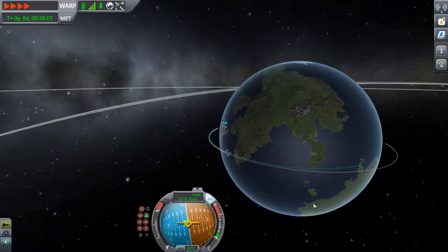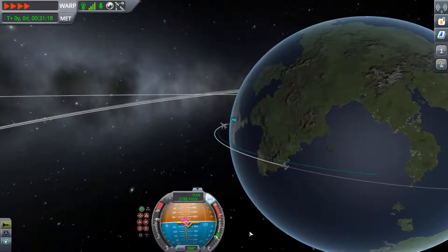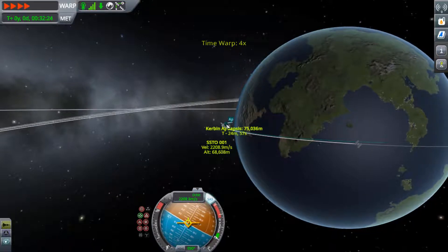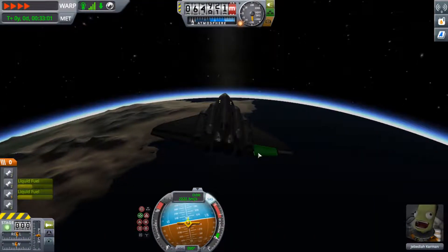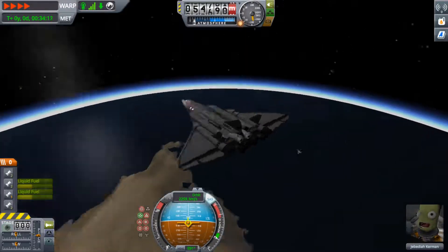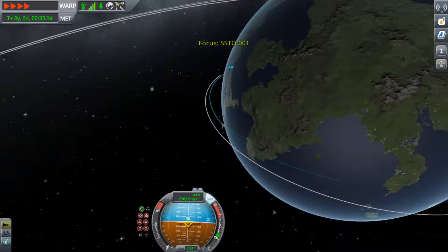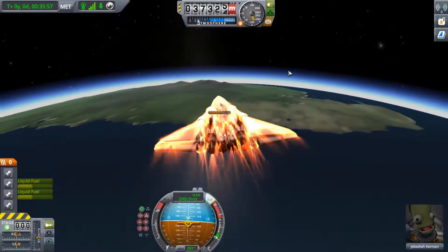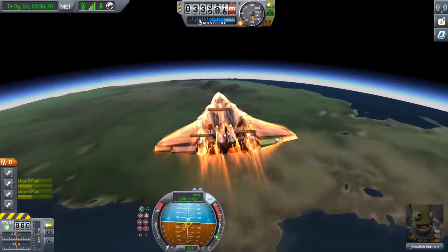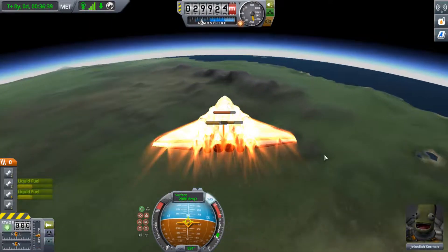Now jumping into the next example. We're decelerating slightly earlier and doing a correction burn so that we fly above the Kerbal Space Center. Still the same craft — I used a quick save so I could reload and reland. This is the second showcase. As you saw earlier, I went for a later surface intersect than in the previous example, since we undershot by quite a bit — almost 1,000 meters per second slower — so I decided to do the opposite.